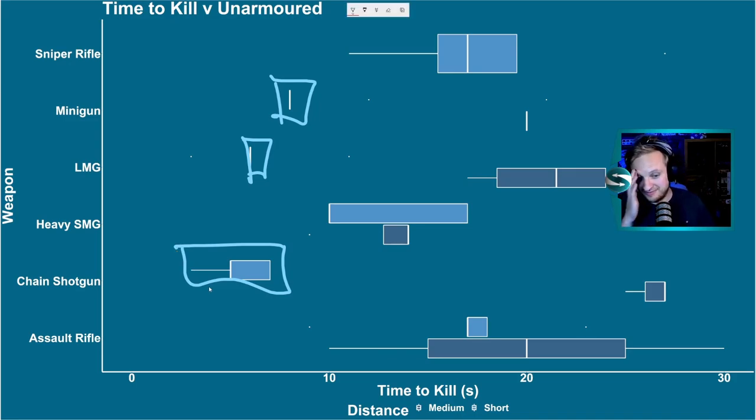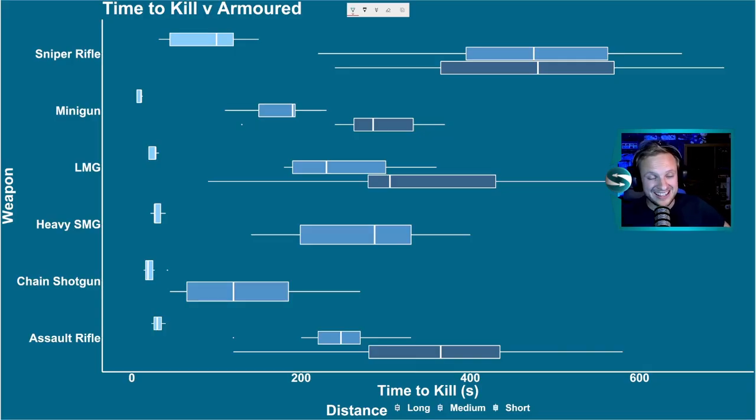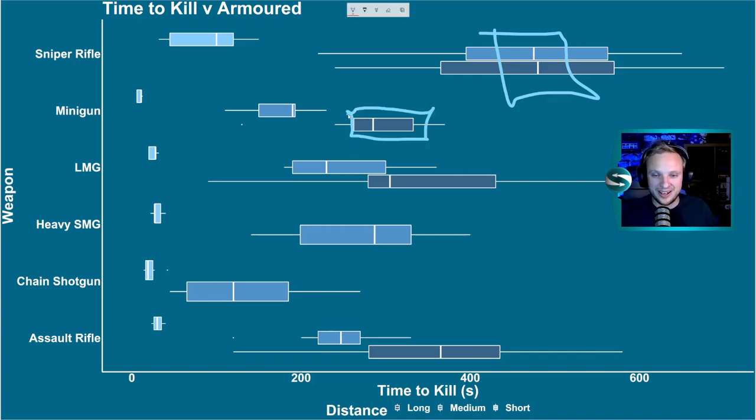So, prime contenders when looking at unarmored targets: minigun, LMG, and maybe chain shotgun. Next — serious business — armed targets. Here we're using scythers, but this is applicable to all kinds of raiders wearing armor. Again, the sniper rifle, even though it's got that penetration, you've still got a huge trade-off for the longer range, doing damage over a significantly longer time period. Minigun perhaps having a much tighter spread, just edging out the LMG, and they're both edging out the assault rifle.